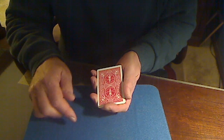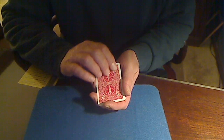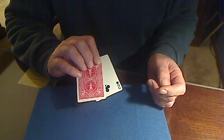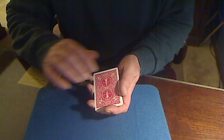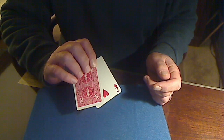Just wave your hands over the cards like that — and yes, the two of clubs and the two of spades! Let's try that again: wave your hands over the two of clubs and the two of spades, and look at that — the two of hearts and the two of diamonds!